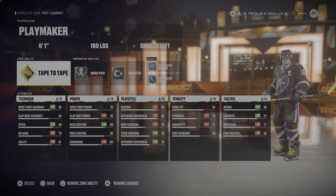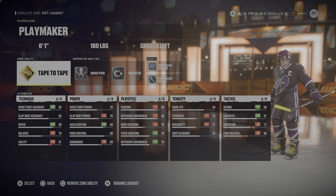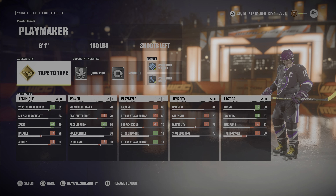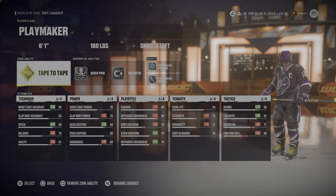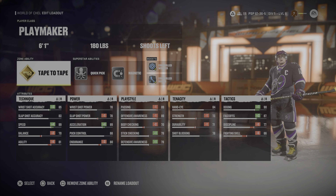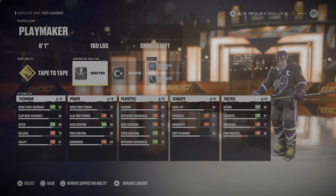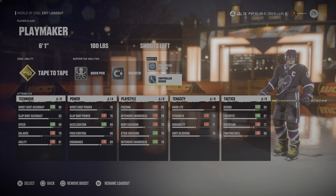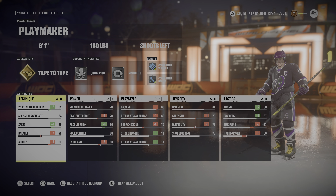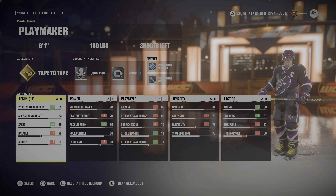Getting into the next one - this was my personal favorite for a while, though there are a couple things I'm still testing out. It's six-one 180, and the zone ability is Tape-to-Tape. The reason I love this zone ability over Elite Edges is because you basically get auto sauce pass. On those two-on-ones, if you press the pass button, your player will automatically sauce the puck over any stick in the lane. You can only get that with this zone ability, so if you're a playmaker, this is the only build where you can use that. We've got Tape-to-Tape, then Quick Pick and Magnetic, with Controlled Wrister and Controlled Deking.